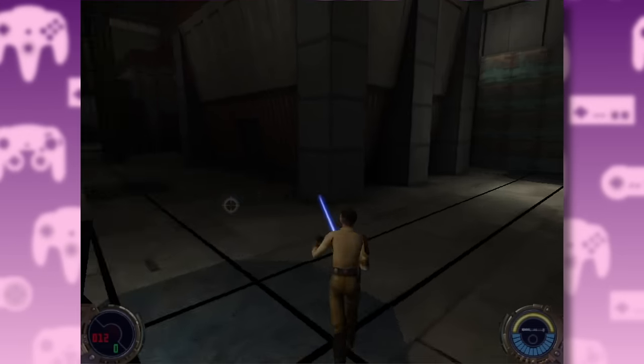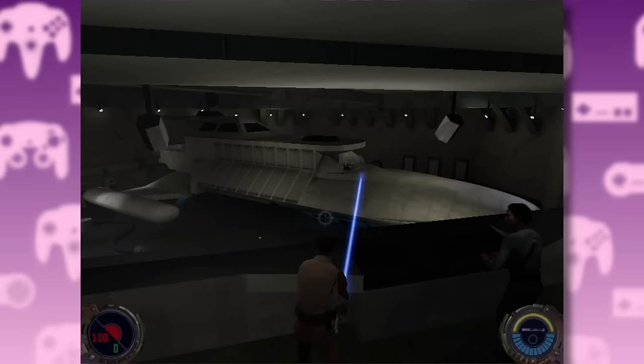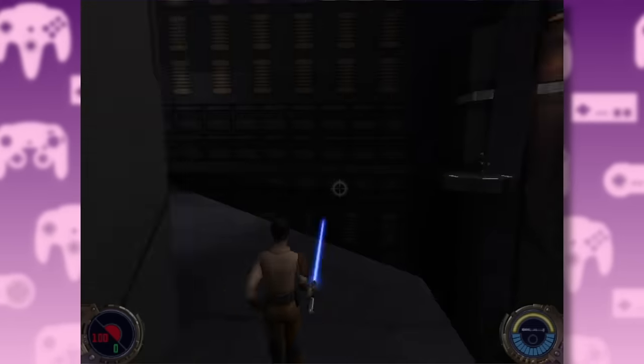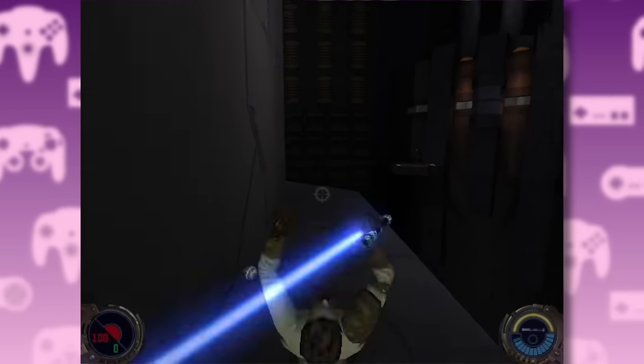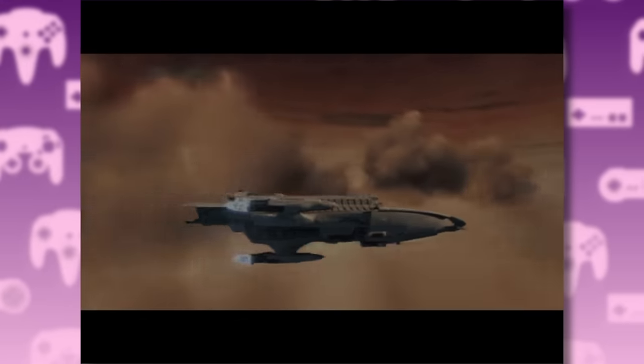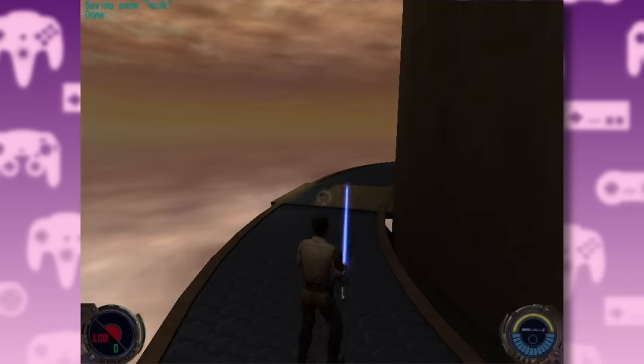Eventually you descend lower down into the garbage level, and there you meet Lando. His ship has been impounded by the bad guys, and guess who has to sort that out? After three levels of bullshit, you finally get off Nar Shaddaa and fly to Bespin.